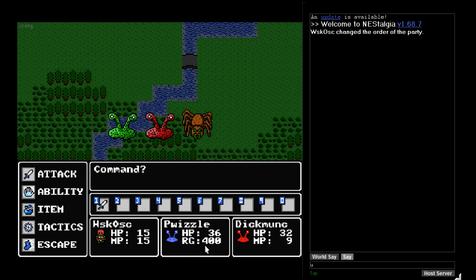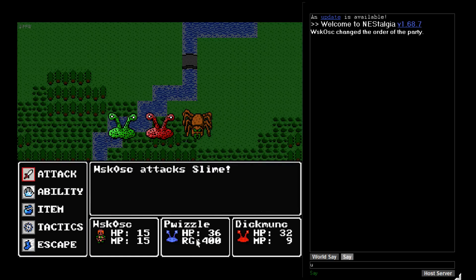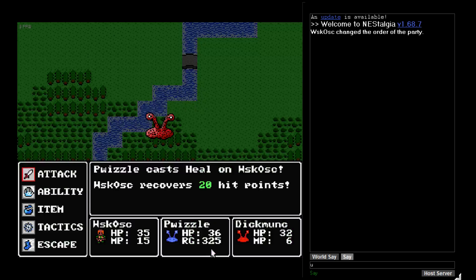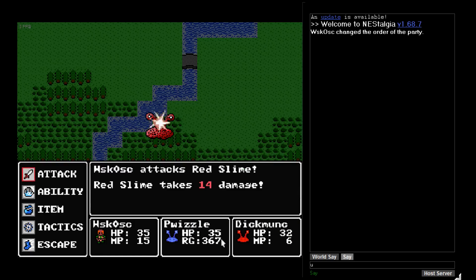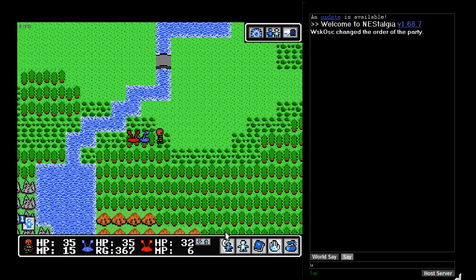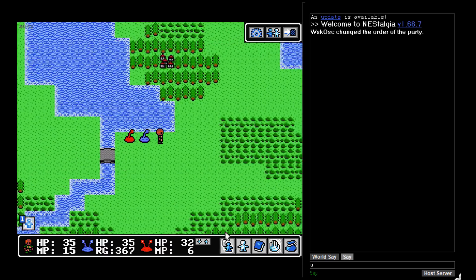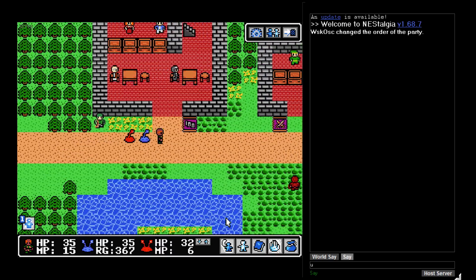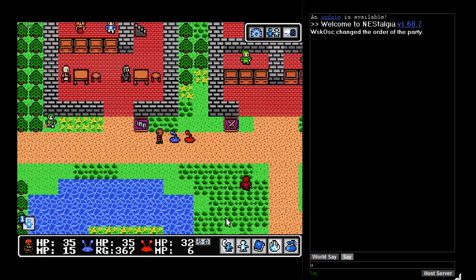You can also see there that he uses RG, which is actually a resource that regenerates. He casts Heal on me, but that resource will actually regenerate as we walk around. So if we've been walking for ages, he'll just end up with 400 RG again and can spam out healing spells the whole battle — unless they've changed the way that works, because there was that patch. And it doesn't look like it's regenerating.